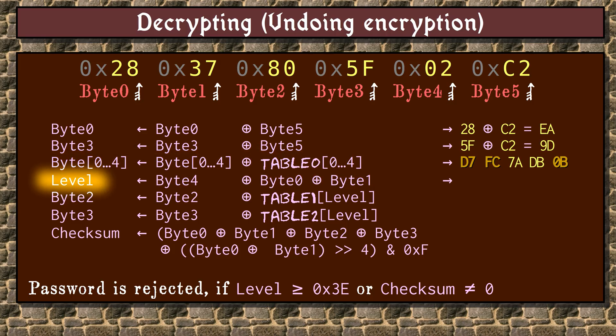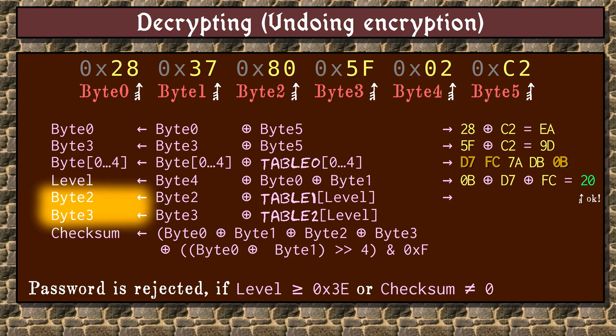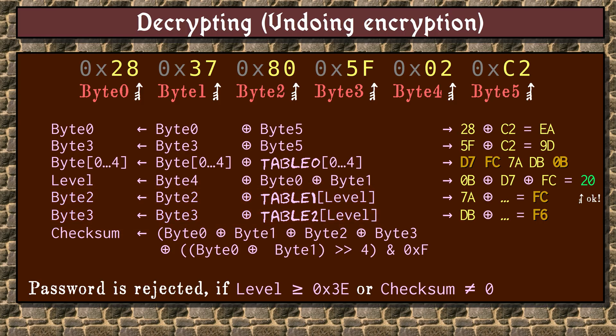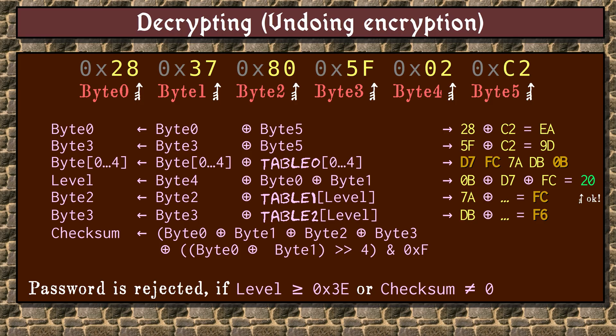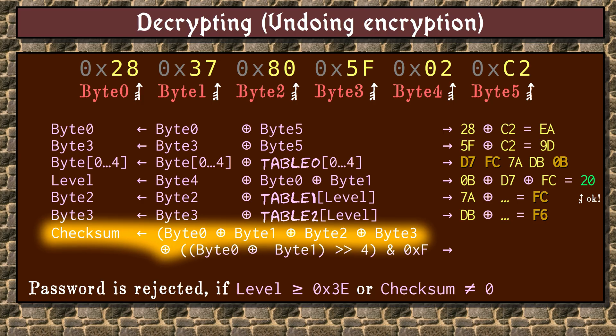Then the level number is extracted from the XOR of bytes 4, 0, and 1. If the value is greater than 3E, the password is rejected. Here the value is 20, which is okay. Then bytes 2 and 3 are XORed with values from two other lookup tables, using the level number as a key. Finally, a checksum is calculated from the XOR of the low nibbles of bytes 0, 1, 2, and 3, and the high nibbles of bytes 0 and 1. This checksum must be 0, which it is.